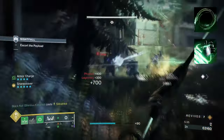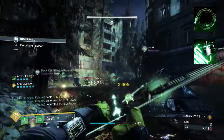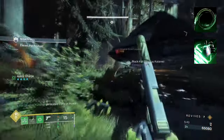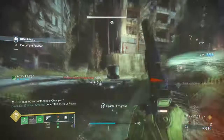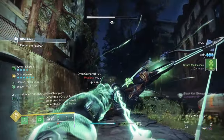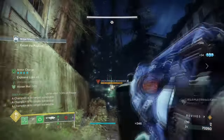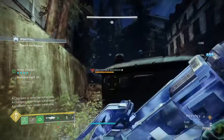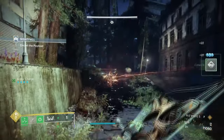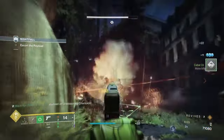Starting with Aspects, we have Widow's Silk where you gain an additional grenade charge and grapple hook creates a grapple point. Then we have Whirling Maelstrom, where destroying a Tangle will create a violent mass of Strand fibres. It's recommended to have the Maelstrom Aspect because of how useful its effect is against suspended targets. Widow's Silk is useful for the x2 Shackle Grenades. Since we do have an alternative way of creating Suspend, we can use other Aspects as well without losing the originality of the build.